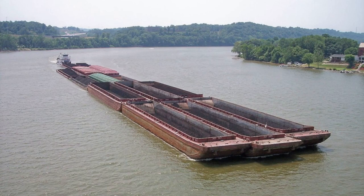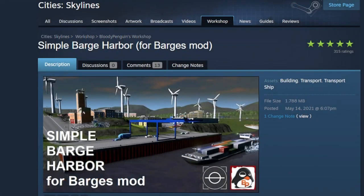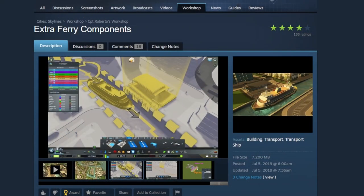How am I going to move everything with barges if the default ships in the game are those big container ships? The answer is go to the Workshop — there's a barge mod. This allows the creation of ferry routes for cargo transport. With this mod you also need to get a barge harbor. When you get the barge harbor, you also need to get a barge pack because the barges look better with other barges. While you're at it, it's also recommended to get the extra ferry components because you can get a one-way ferry path, allowing for one-way movement of cargo and an orderly format to your cargo transfer on the barge paths.